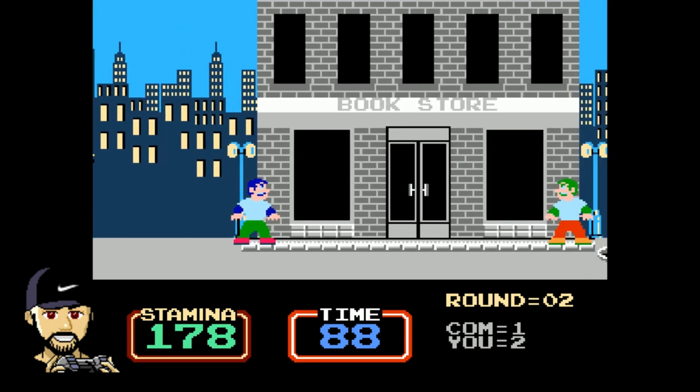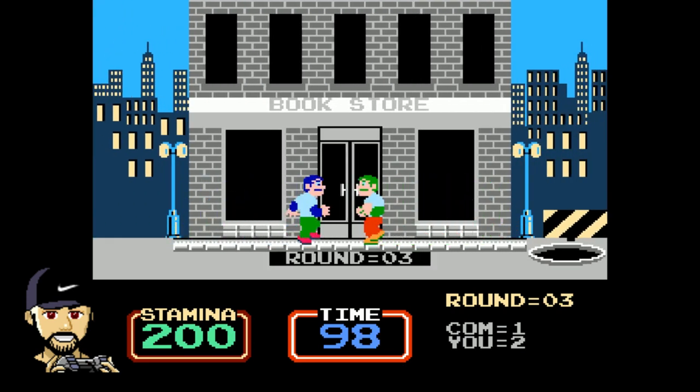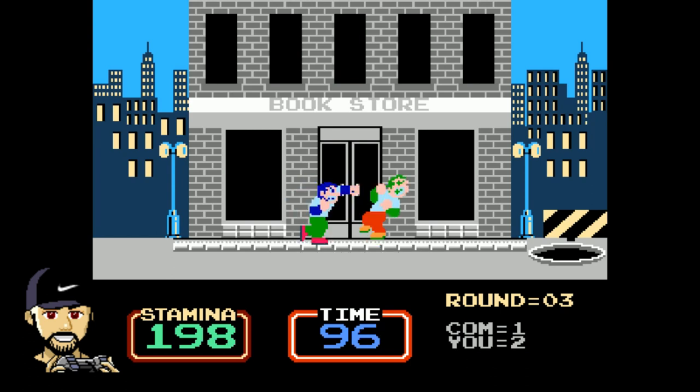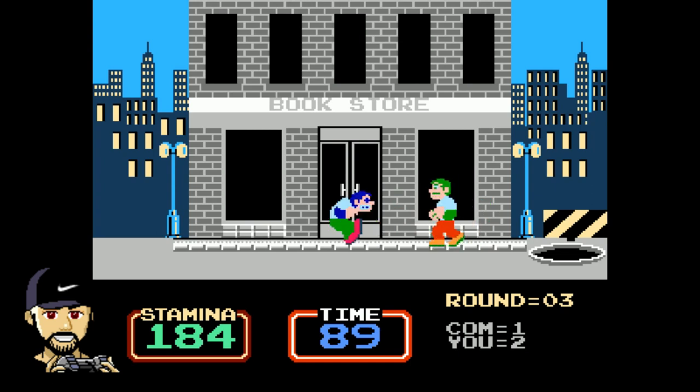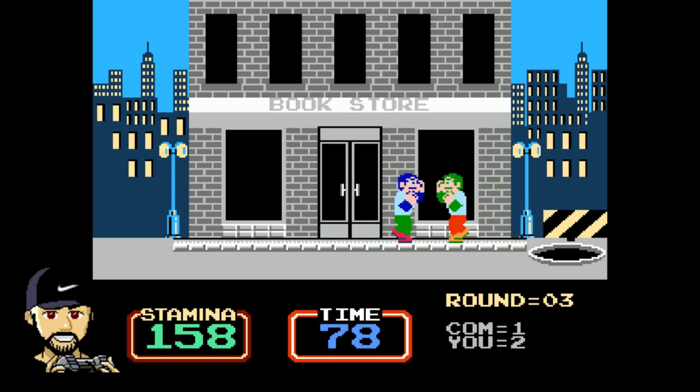The game does have some other things going on during a street fight. Sometimes flower pots will be thrown from windows straight down, and if you're hit by one, you'll lose some stamina and be stunned where your opponent can easily knock you down — and vice versa. Since you are fighting out in public, a patrol car will sometimes come by to check on things, and your characters will stop fighting and go to the edge of the screen until it passes. If the two fighters are so evenly matched and the time runs out, the police will arrive again and take away whoever is closest to their edge of the screen, and they will lose the round.